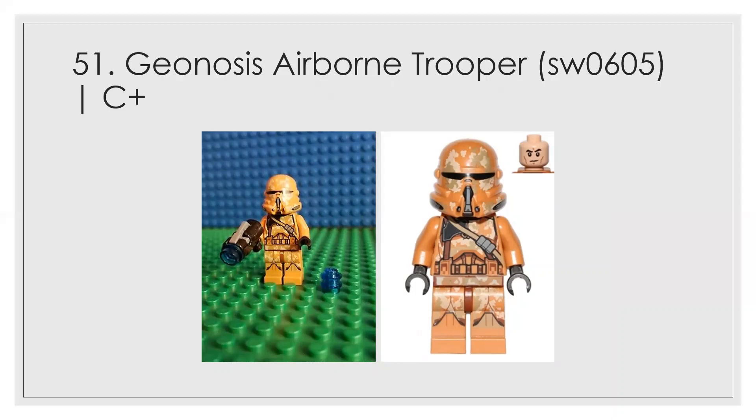Number 51 is the Geonosis airborne trooper, also a C plus, and you guys probably won't like this. I just think the pattern on this clone trooper doesn't look right. Also, given that this is a Legends character, it's not a necessary character. If you're going to keep Legends characters, I'd rather go with the ones I regard much more highly later in the list.